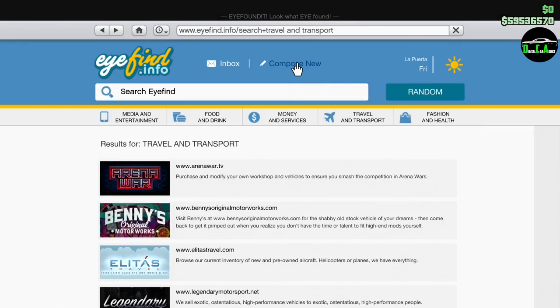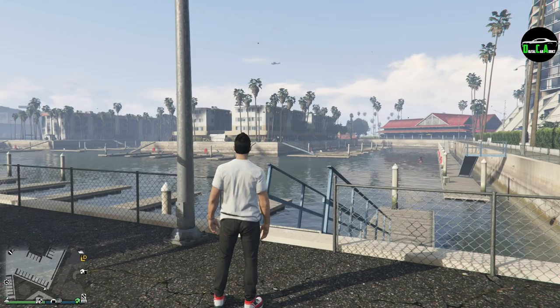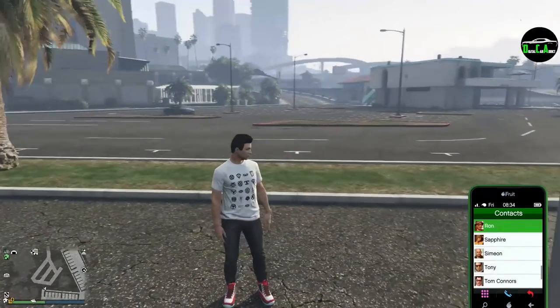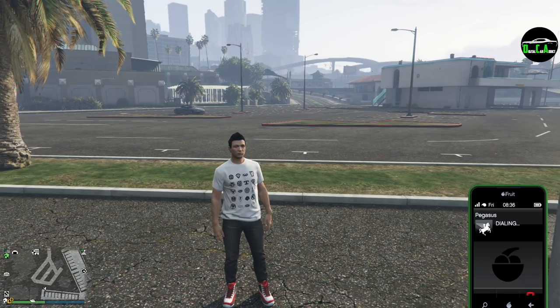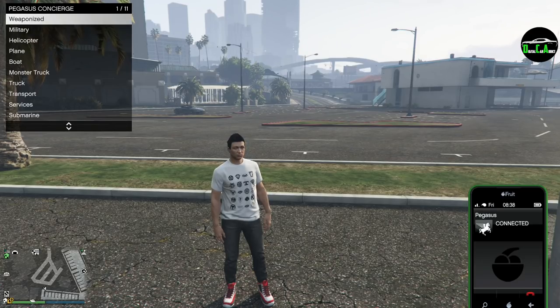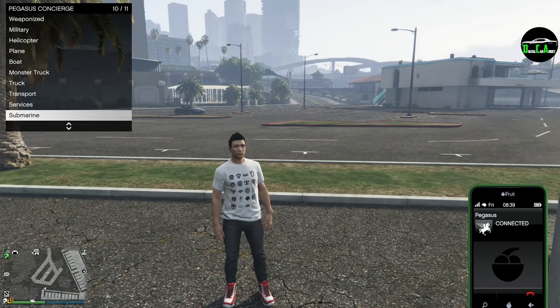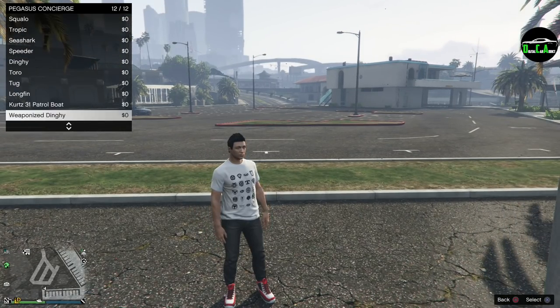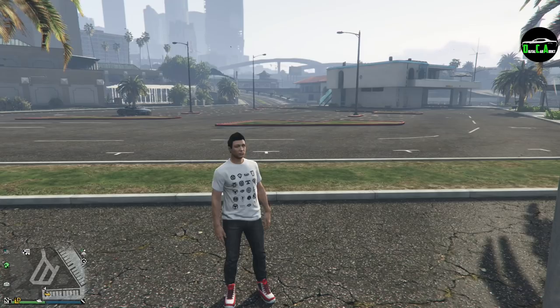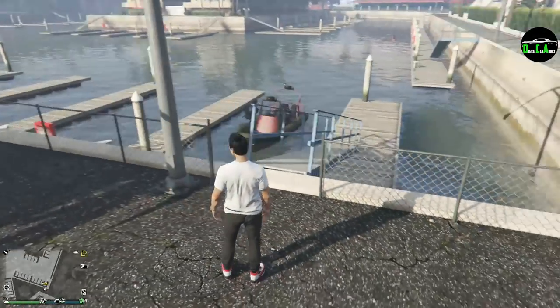I already went ahead and bought it so we can review it for you guys. Let me go ahead and go on Pegasus here. It is a Pegasus vehicle, as with pretty much every boat in the game. And of course, Pegasus vehicles have no customization. Go to Boat and pull up the dinghy.